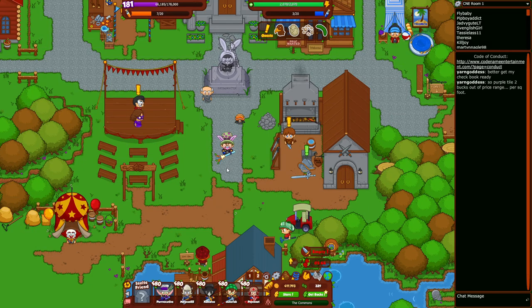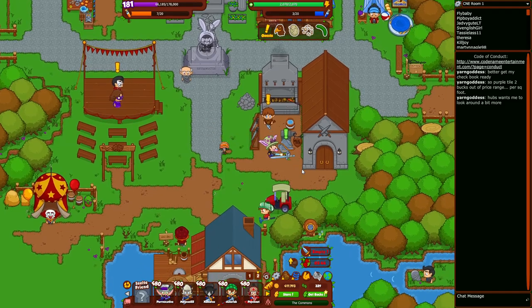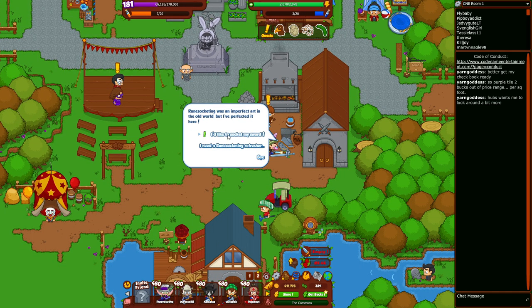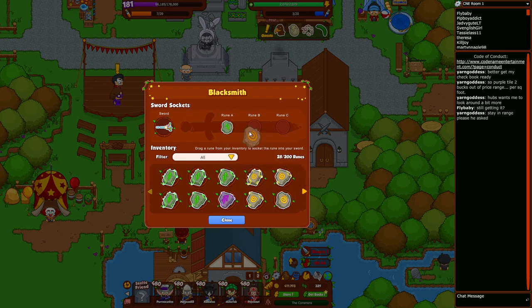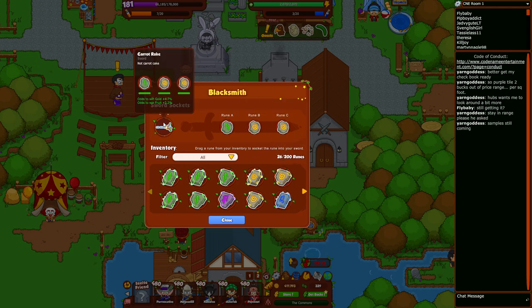Good morning for the 28th of April. Let's put some low-level runes in my sword. There's a gold, there's another gold. We got plus 4.7 to gold and plus 2.3 to fruit.